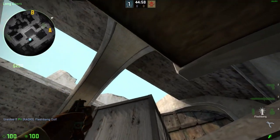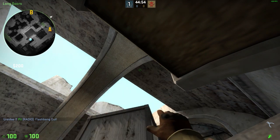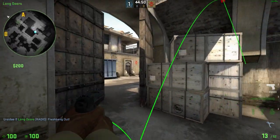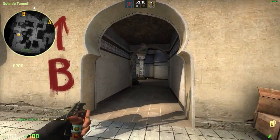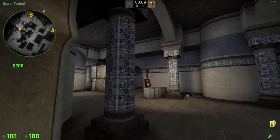Stand here, aim here, mouse 1, mouse 2, release. Pop flash for B — stand here, aim here, run throw.